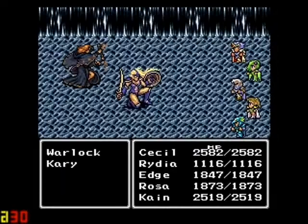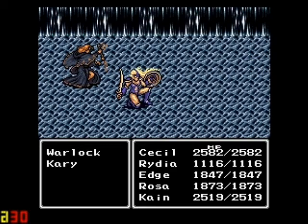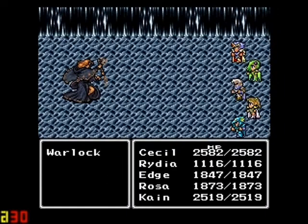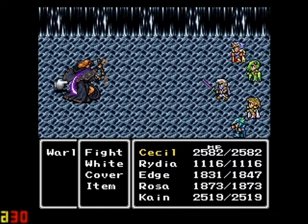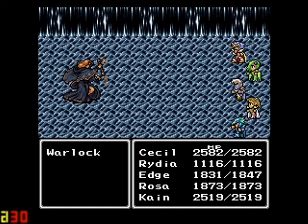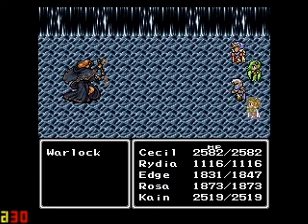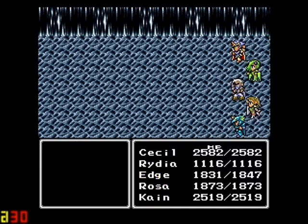There are going to be some pretty tough encounters in here. Right here we have a warlock. If you've got Rosa equipped with mute arrows, you can pretty much just destroy that. I forgot something, so I'm just going to fast forward through this real fast.